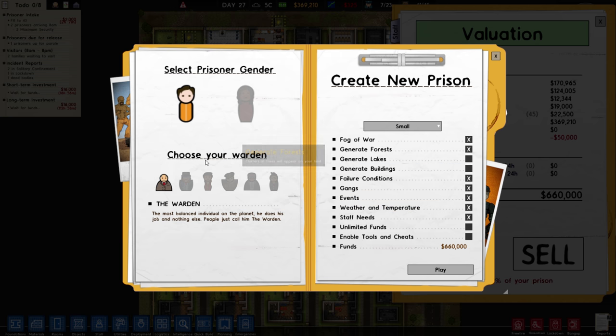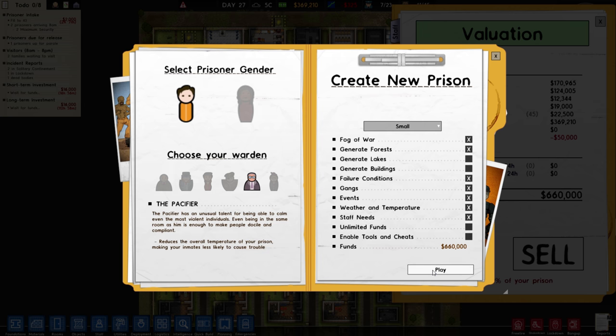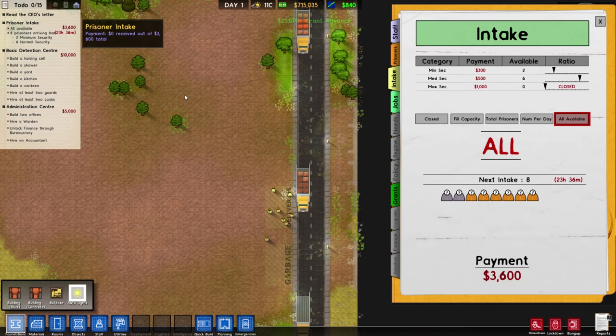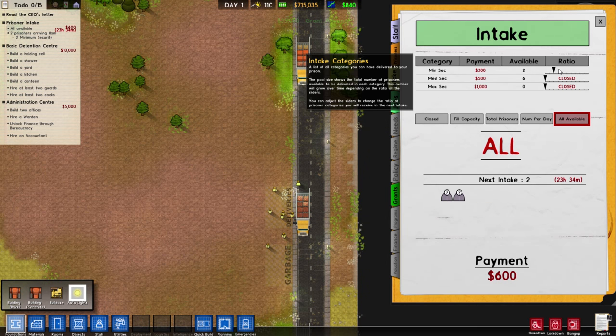What would be the best perk to use for this? The pacifier reduces the overall temperature of your prison, making your inmates less likely to cause trouble — I gotta go with the pacifier. Any bit helps. Oh boy, we are in for a ride.